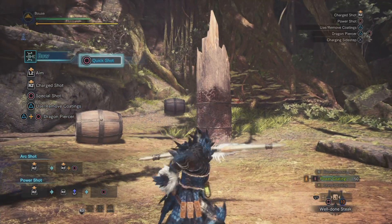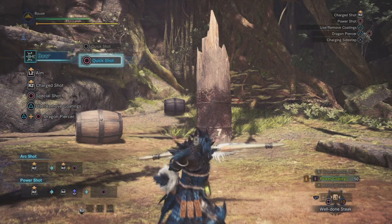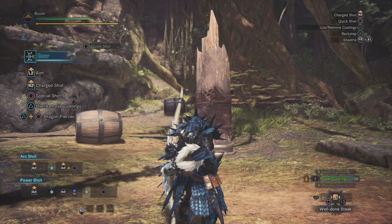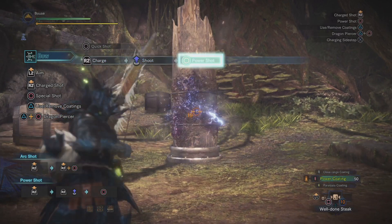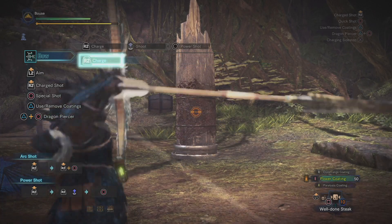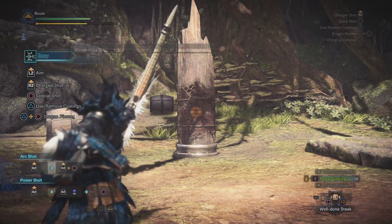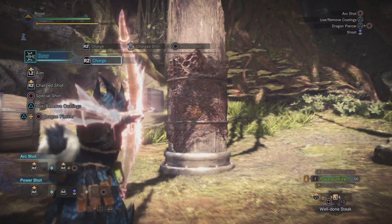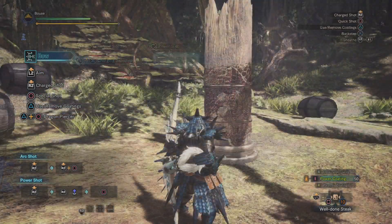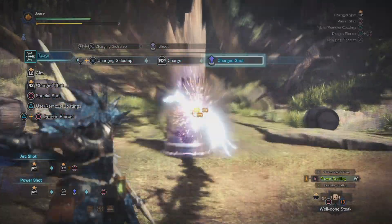Pressing circle gives you the special shot, and its properties change depending on when you use it. From neutral without doing anything, you get a quick shot of three arrows thrown out in a very wide fan with super short range. If you fire a charge shot at any level and then press circle, you'll get the power shot with considerably more damage and range, but the shots still fan out over a wide area. The higher the charge level of the preceding shot, the more powerful your power shot will be. I typically follow up my charge shots with a power shot if I can. If you dodge while aiming you can perform a power shot immediately after the dodge as well.